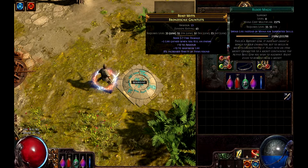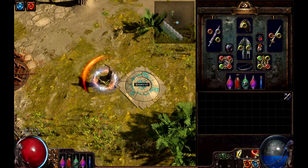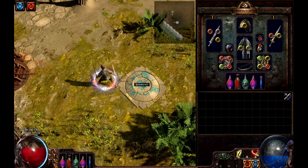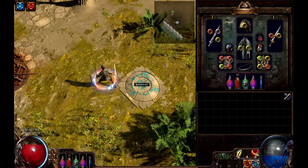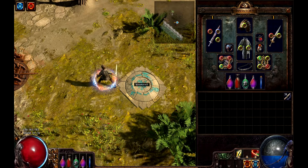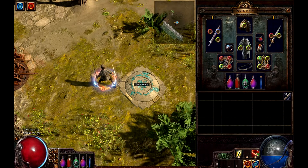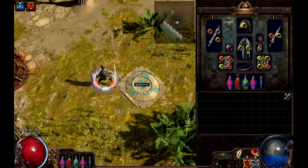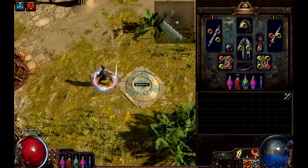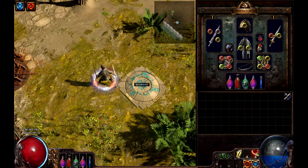I use Blood Magic, so instead of spending mana it costs me HP to cast this skill. If you look at my HP bar you'll see it go down — I can actually kill myself doing this. This character is still in an awkward phase where he doesn't have enough regen or life leech to make it a really good build, but it's getting there. My damage isn't too great and my life leech isn't where it needs to be, so it functions and I don't die, but it's not great yet.